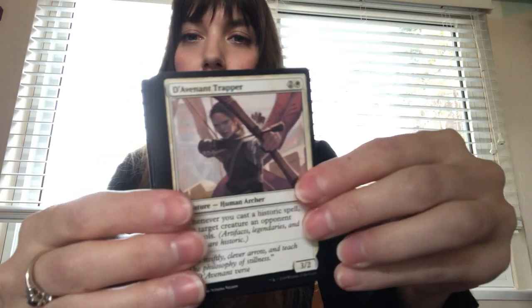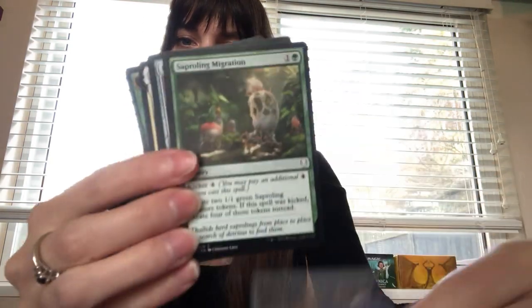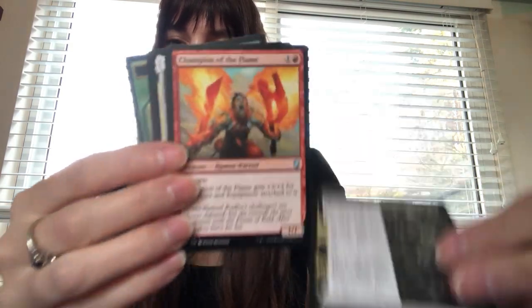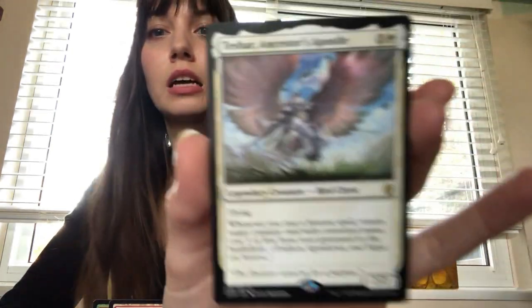Nothing like the sound of opening a booster pack, you know. Trying to plow through this — sorry, I'm trying not to cover the title so you can see. Heshar, Ancestor's Apostle — legendary creature, flying. Whenever you cast a historic spell, return target creature card with converted mana cost three or less from your graveyard to the battlefield. That's my rare.